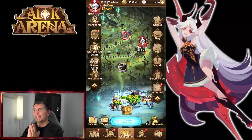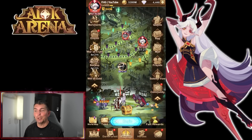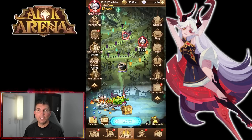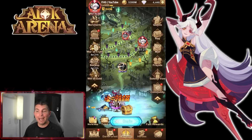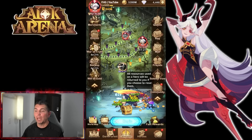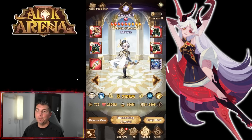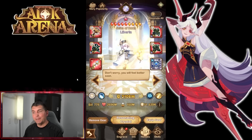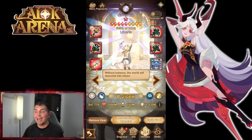Hey guys, welcome back to some more AFK Arena. Today we're over on the YouTube account and we're going to be looking at the brand new Celestial and the Hypogean, seeing the difference between them and overall which one I think is going to be the most effective. I got a lot of questions on the live stream about which one to build, and I'm going to break down exactly why you should build Liberta first, even though a lot of people want the avatar frame from Lucila. Overall we are seeing a lot more utility with him.